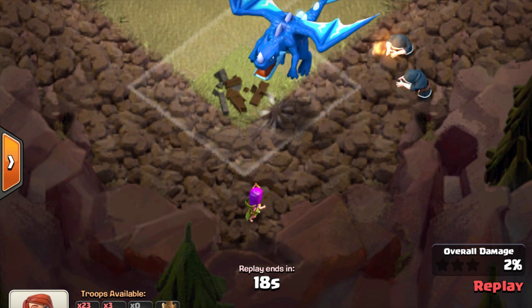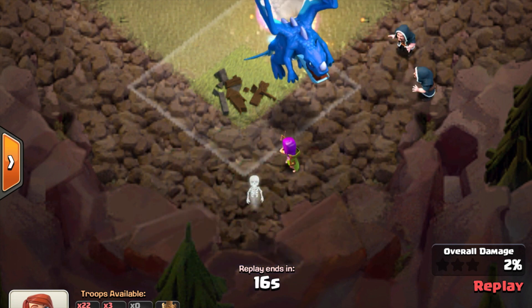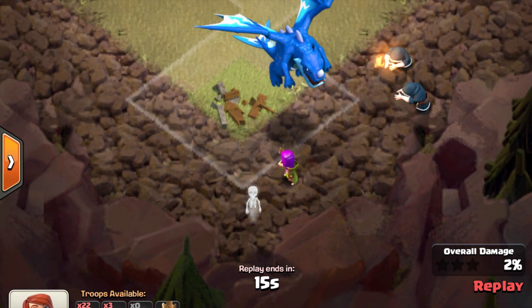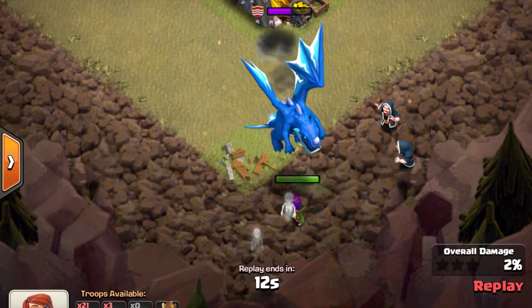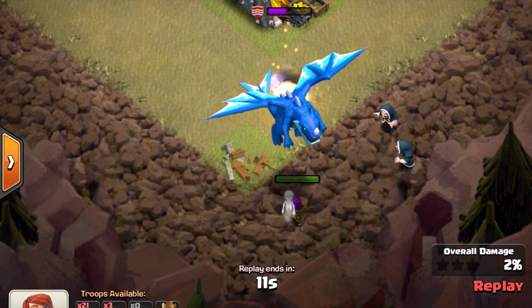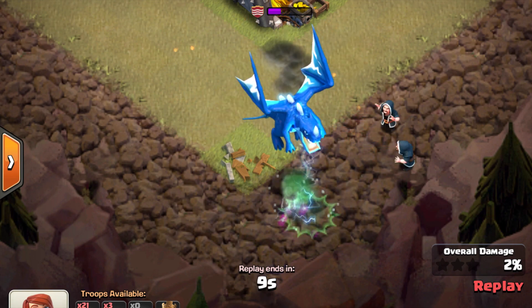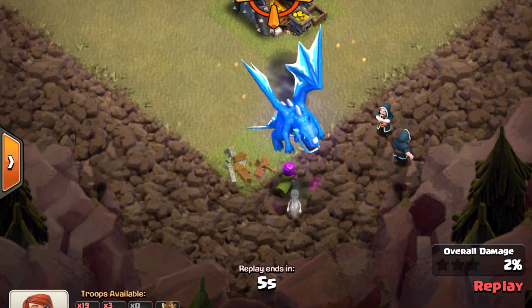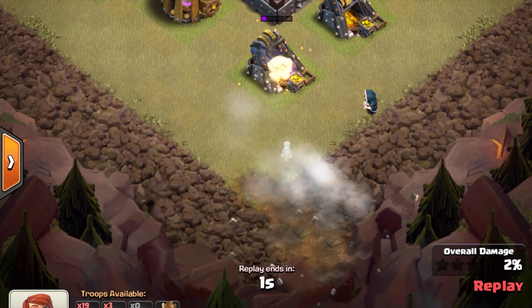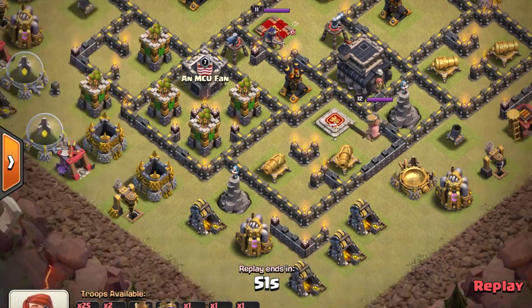Close to the electro dragon but far from the wizards - that's the key. The closest thing to the electro dragon is now the archer, so it's going to shoot the archer repeatedly. Meanwhile, the wizards are safe over there killing the electro dragon. And that's how I killed this electro dragon with Town Hall 8 troops using a whopping 14 troop space - nice and easy.